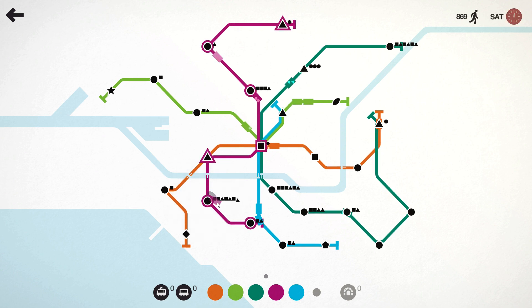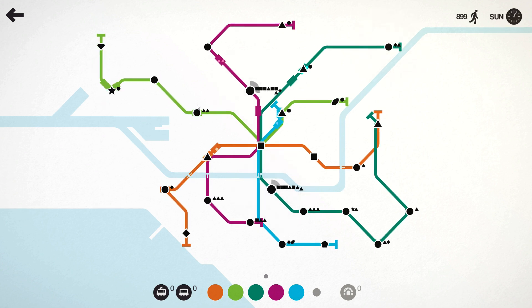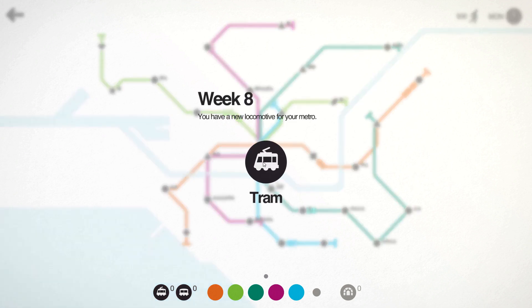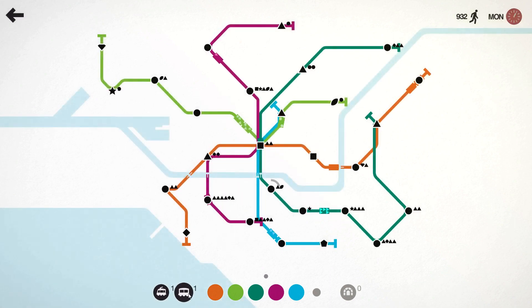I'll just jump this guy ahead a bit and let him clear up that one. One thing I actually do find handy is when you've got all of your unique stations on one line, because what it means is you can just stack that one line to take care of all those uniques, since everything dropped in the middle will be going for that one line. The easier you can put all the big trains on one line, the less you have to split things out.